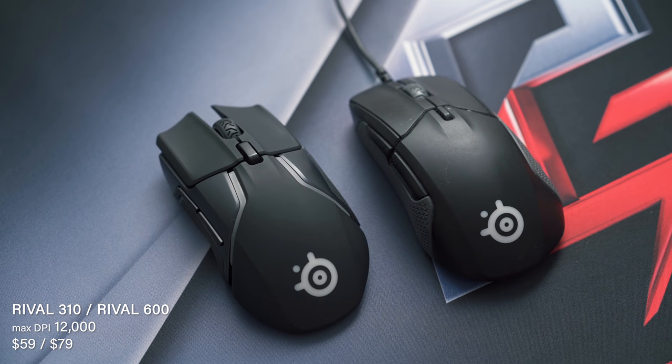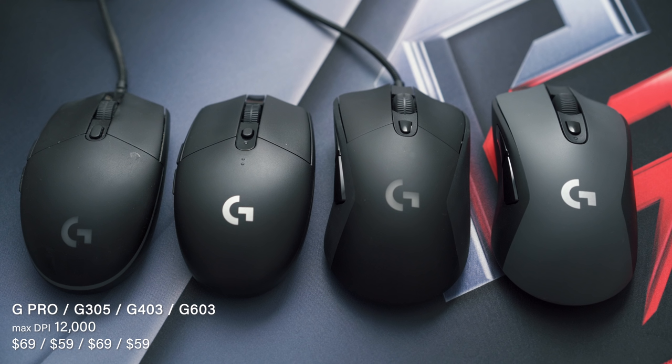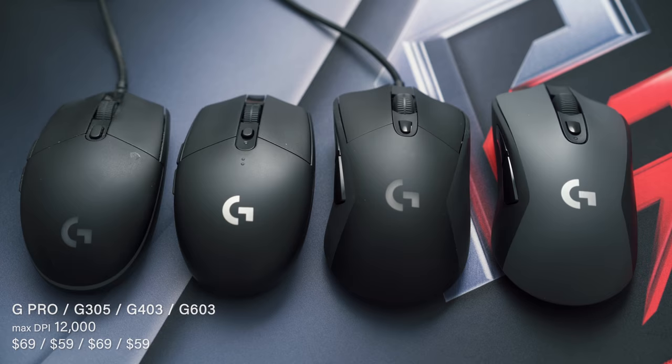My favorite SteelSeries mice, the Rival 310 and 600, both go up to 12,000 CPI. Then Logitech's G305, G403, G603, and the original G Pro go up to 12,000 DPI as well. But if you're not moving up the DPI chain, are you really advancing? This is where gaming brands are kind of in a dilemma. They want to appear like they're releasing new products and innovating, but releasing a 16K sensor versus a 12K sensor from two years ago — the technological advancement is there. You can appreciate true one-to-one performance throughout the entire range, no filtering from 100 to 16,000 DPI. It's impressive, but it doesn't matter.